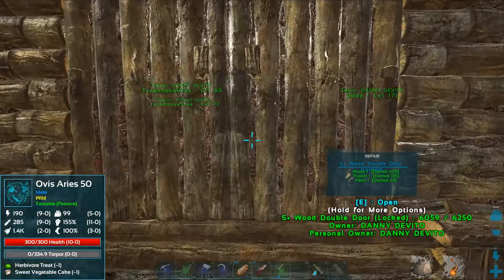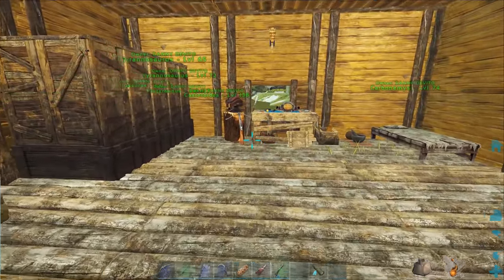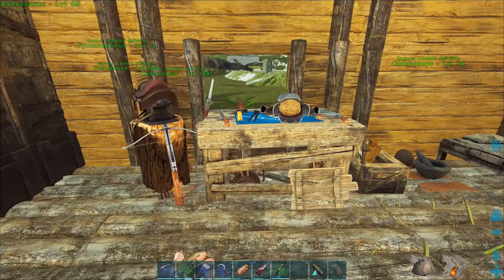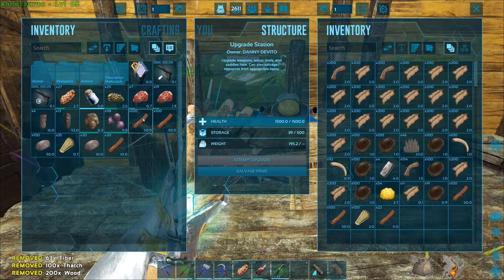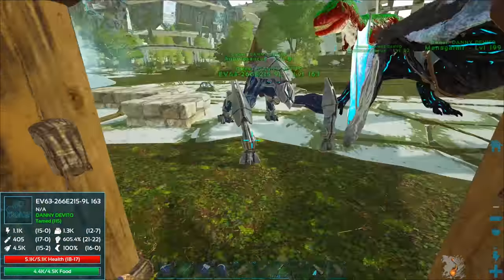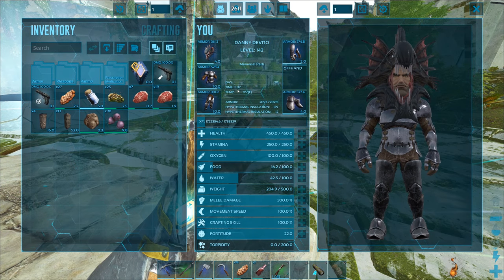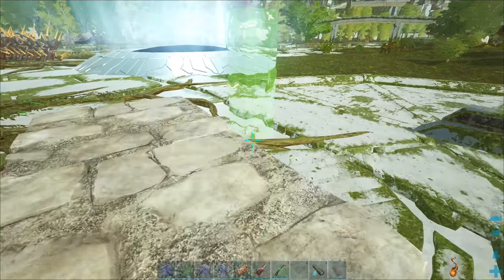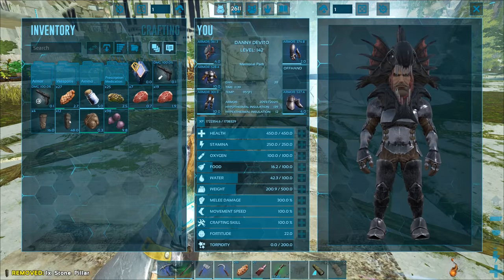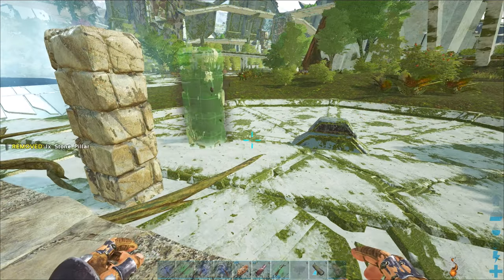I'm already getting over-encumbered — glad I didn't destroy those last two. I've got some Baywatch slow-motion running going on. Look at that — a sheep somehow got inside! I got outsmarted by a wild Ovis. I need to throw some of these raw materials into the vault to free up inventory space.